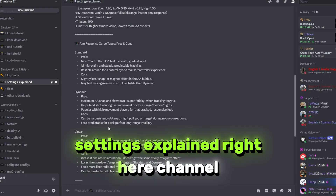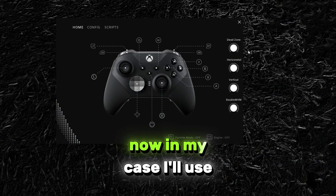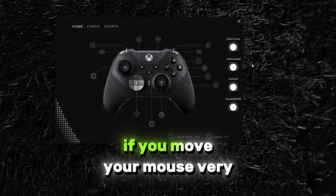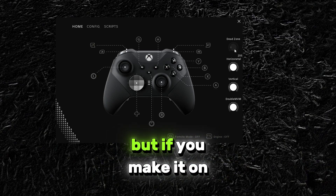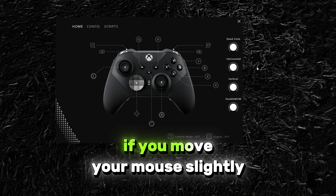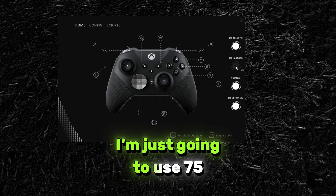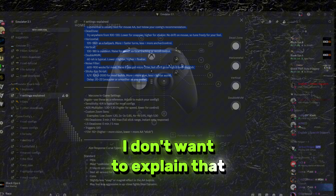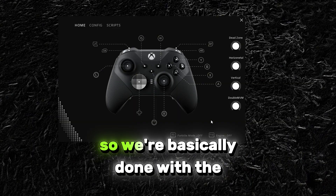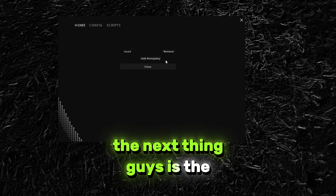For a more in-depth explanation, go into the settings explained channel and read everything there. In my case I'll use 30 dead zone. If you move your mouse very lightly it will detect it when dead zone is zero, but if you set it to 260 a slight mouse movement will not be detected. For horizontal and vertical sensitivity I'll use 75. The double movement setting is explained in the channel — I won't cover that here. So we're basically done with the four simple Virtue settings.